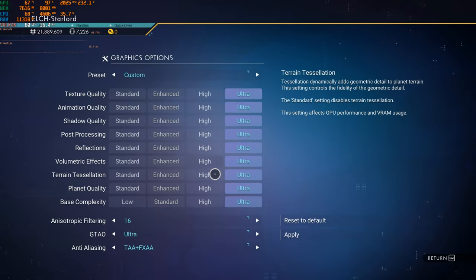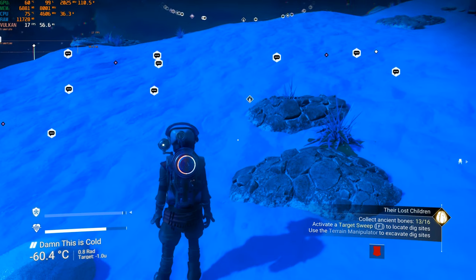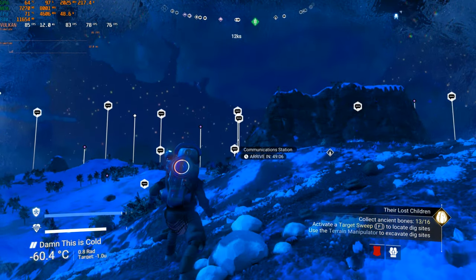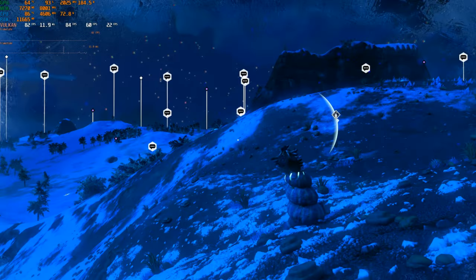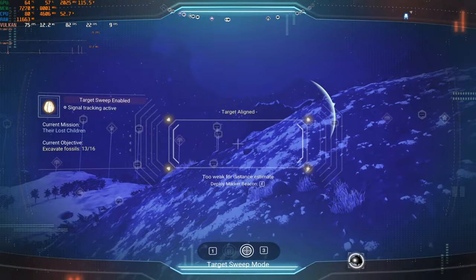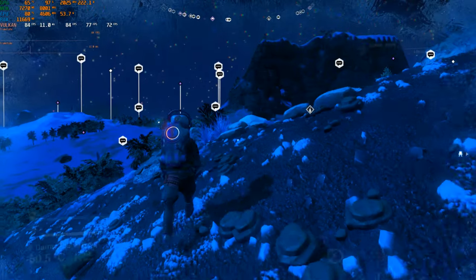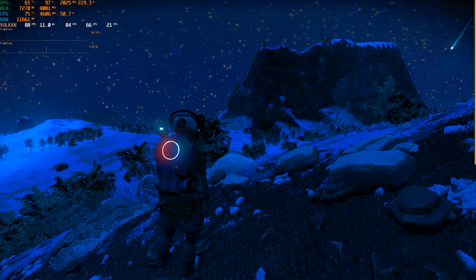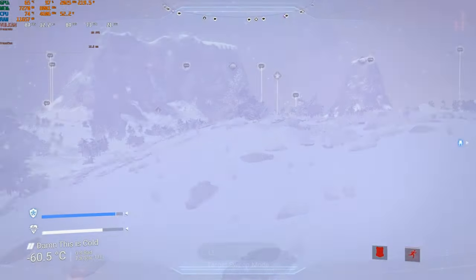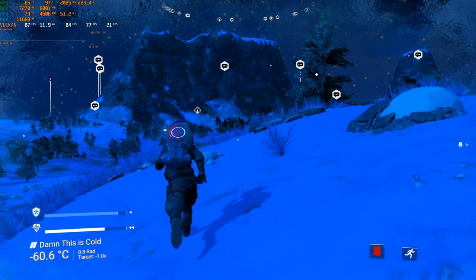Now let's introduce DLSS on Quality mode. And 80 FPS — it looks like native 4K essentially. In some areas it looks even better. There's some hard stuttering when entering the menu. With DLSS, the menu isn't as intensive — it only drops a few frames compared to like 30 with TAA. The TAA implementation isn't exactly the best in this game. The sky is looking beautiful — the stars in space, the clouds, you can still see shadows even at night.